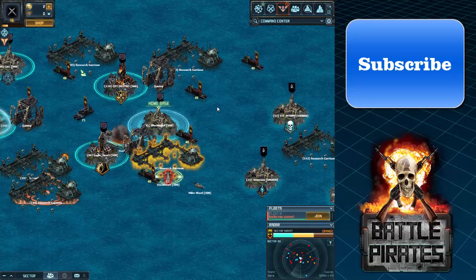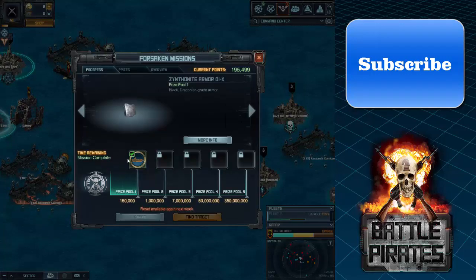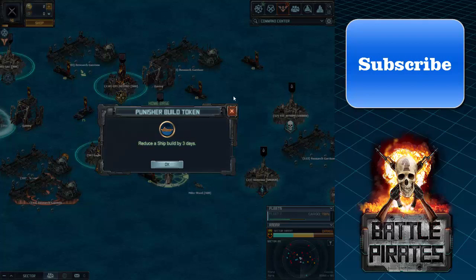The rewards used to be random — if I hit Prize Pool 1 I could get a Research Token 1 or an Armor 1 item, but I'd still get Punisher. They changed it now to a sequential system: you need to get Punisher first, then you get a three-day Punisher token. These tokens are one-time only — you can only get them once.